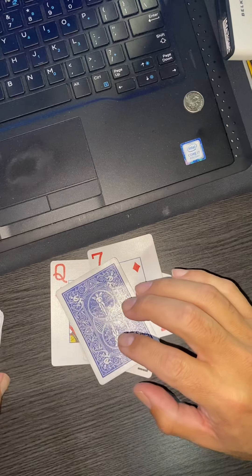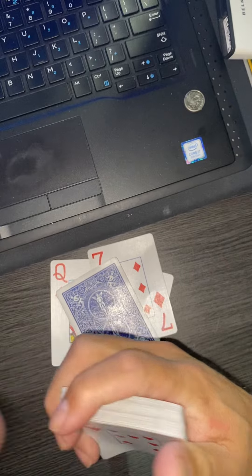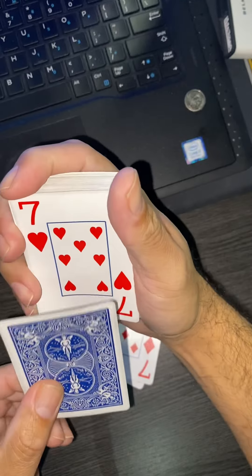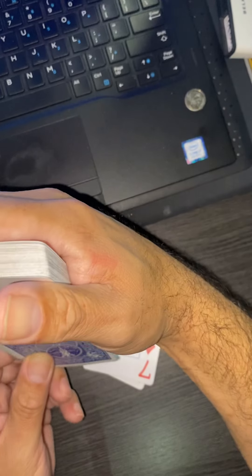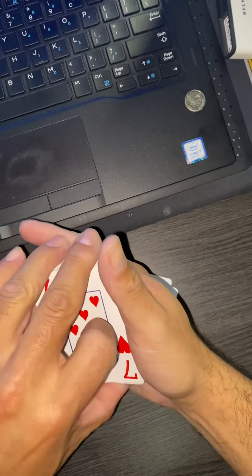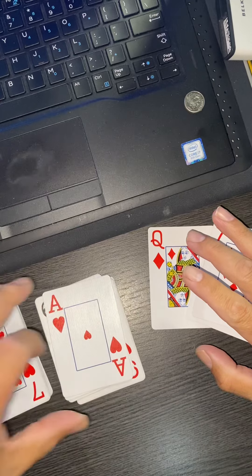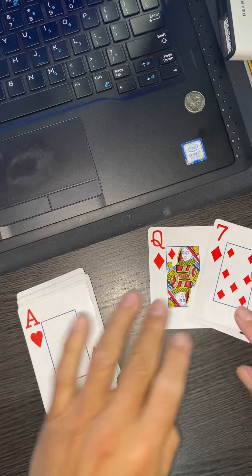Now what we want to do is grab our deck. I'm going to put the ace just like this — hopefully the camera can see — and place it somewhere deep in the middle of the deck. Get in there. Then we're gonna split the deck in two — boom boom.